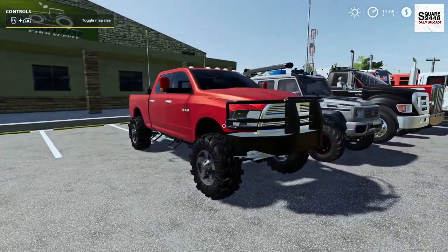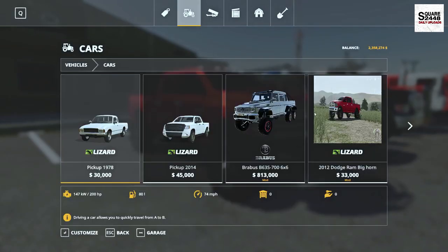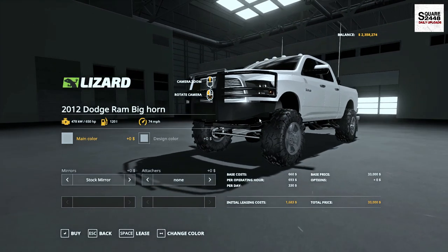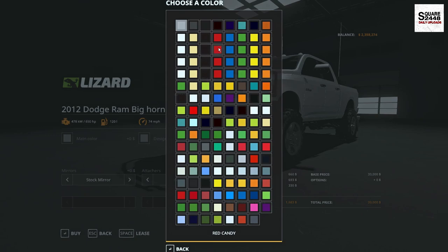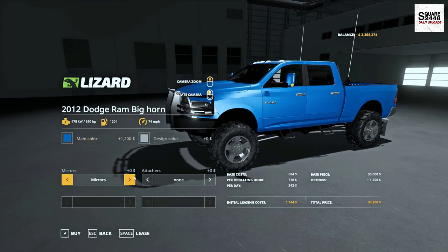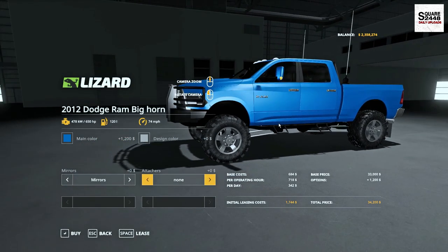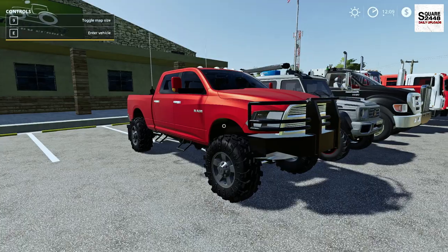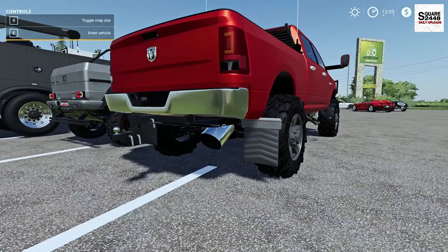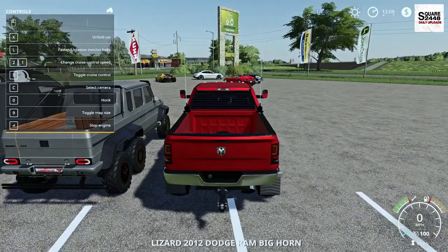Up next, we have a 2012 Ram Crew Cab Pickup — this definitely has a huge lift kit. Lots of modifications can be found in the store. It's a 2012 Bighorn, 650 horsepower, with lots of new colors including metallic and chrome. You do have stock mirrors and also the fifth wheel option. This thing looks like one sweet truck — upgraded bumper in the front, steps on the side, and look at that huge exhaust tip. The antennas and overall setup really stand out.